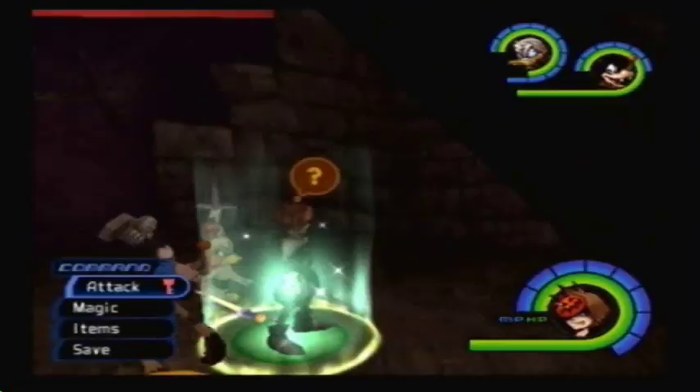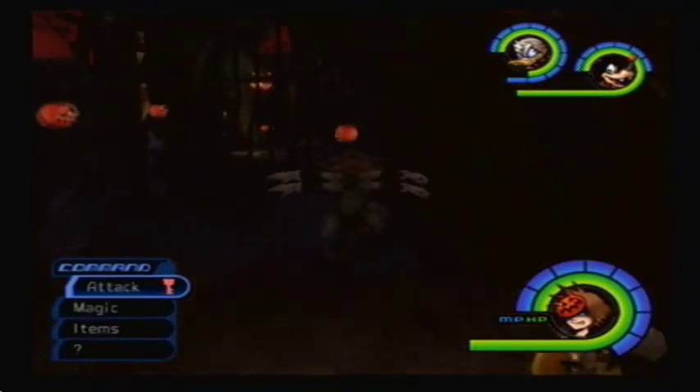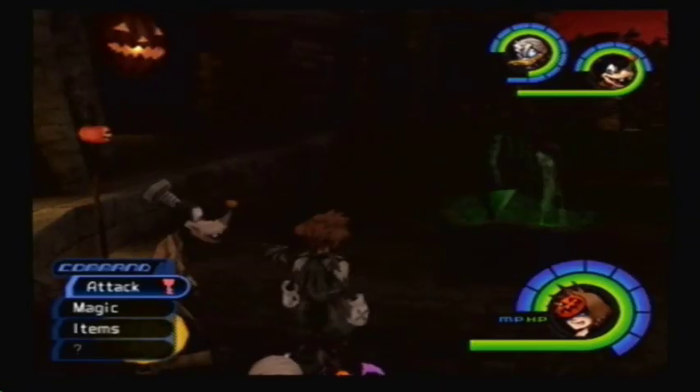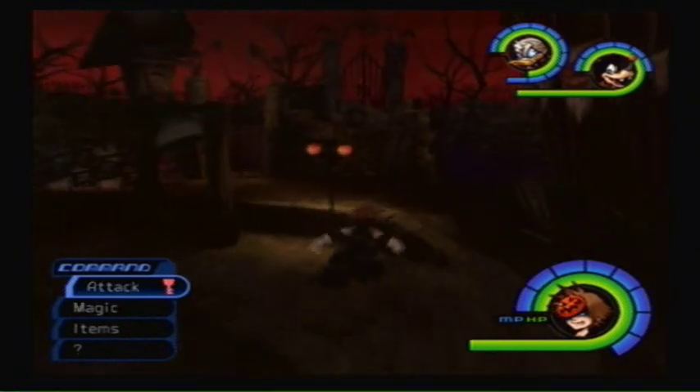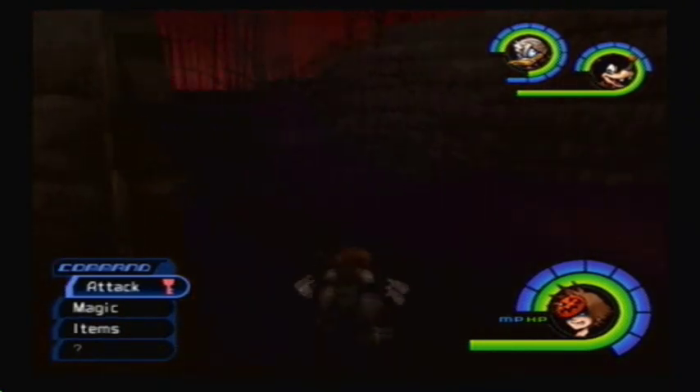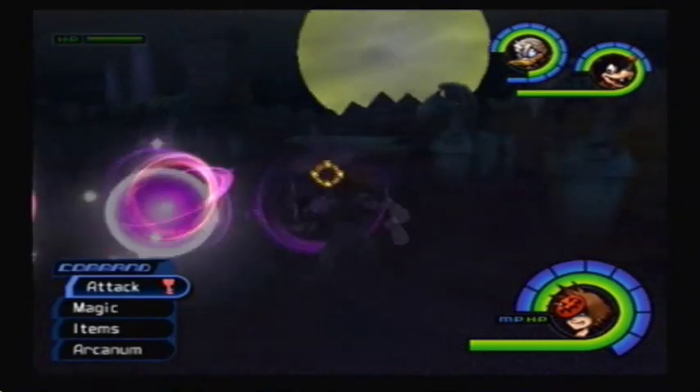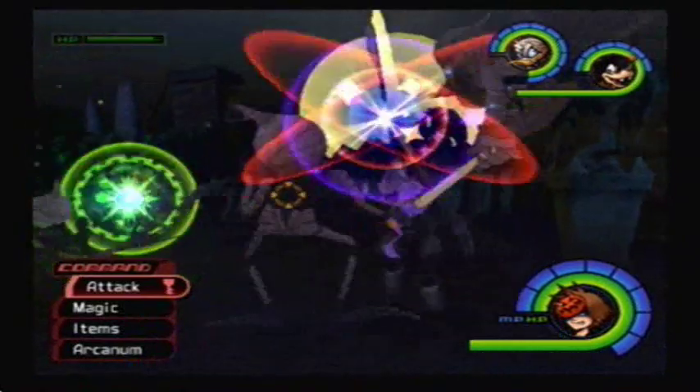These next few items are kind of annoying to find. Lucid Shards and Lucid Gems can only be found in Halloween Town. In my opinion, the best place to find them is the Graveyard, because after you seal Hollow Bastion's Keyhole, pretty much the only place you're gonna find Shadows — which is the monster that drops Lucid Shards — is here in the Graveyard.